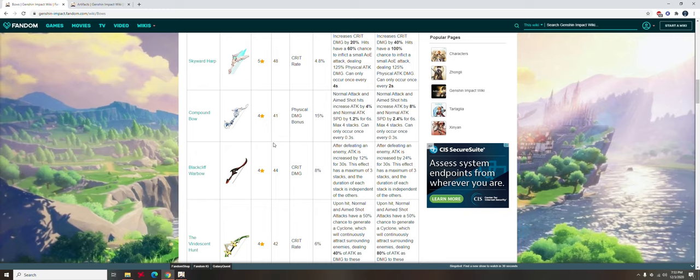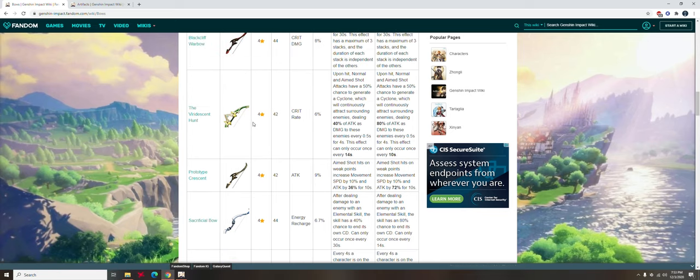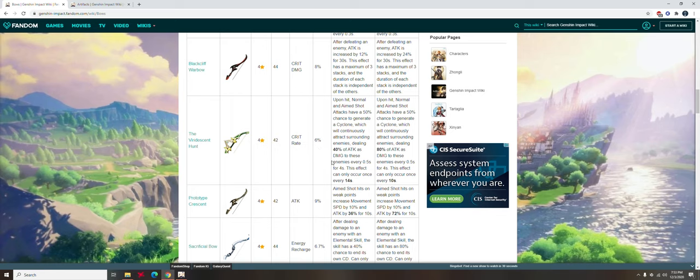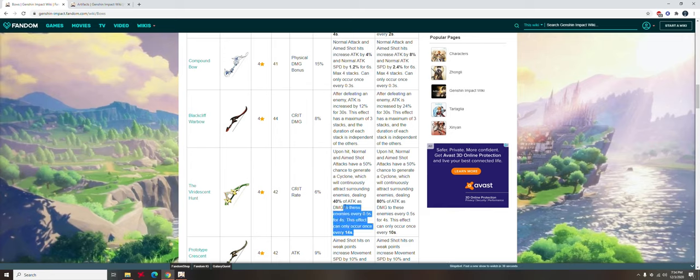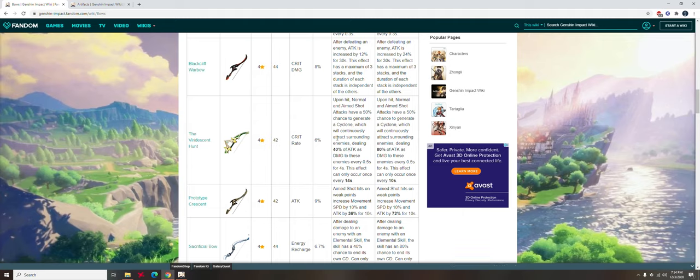What if you're not a free-to-play player and you've paid, I believe it's 10 bucks, for the battle pass? Then you can get the Viridescent Hunt. I've never used it personally, but according to the Genshin Impact fandom wiki, it gives you a crit rate similar to the Skyward Harp. Its passive: upon hit, normal and aim shots have a 50% chance to generate a cyclone, which continuously attracts surrounding enemies, dealing 40% of attack as damage every 0.5 seconds for 4 seconds. This passive is interesting and the cyclone mechanic sounds great.